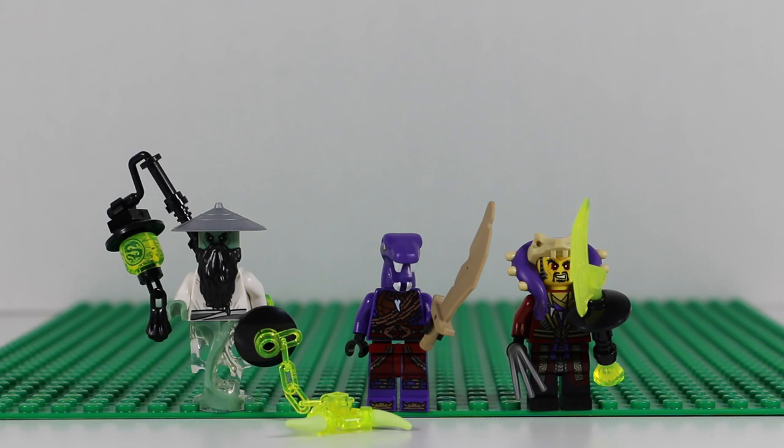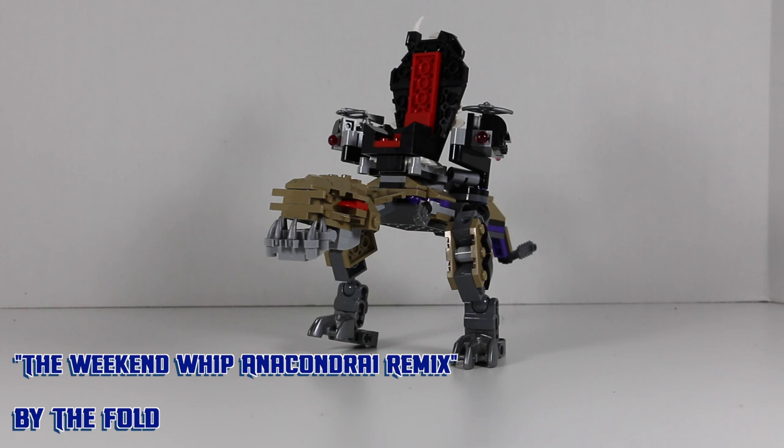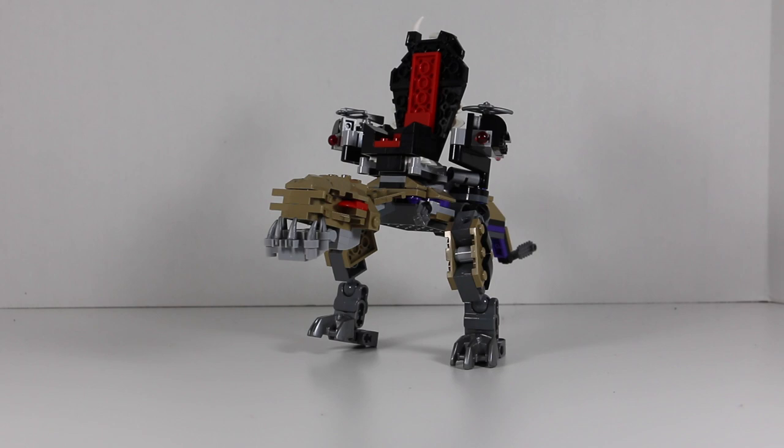So that's basically it for all the minifigures. Now let's get on with the actual set itself, starting with the Chennosaurus. The Chennosaurus is basically Chen's chair atop a giant dinosaur. There's really no explanation for this, but that doesn't mean it doesn't look cool.